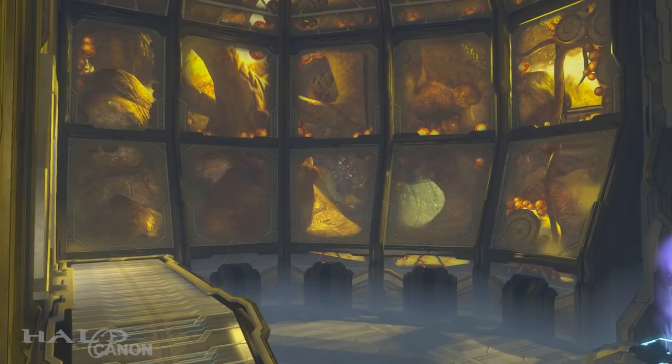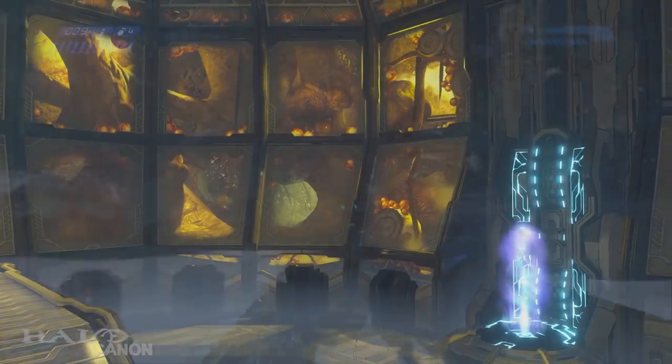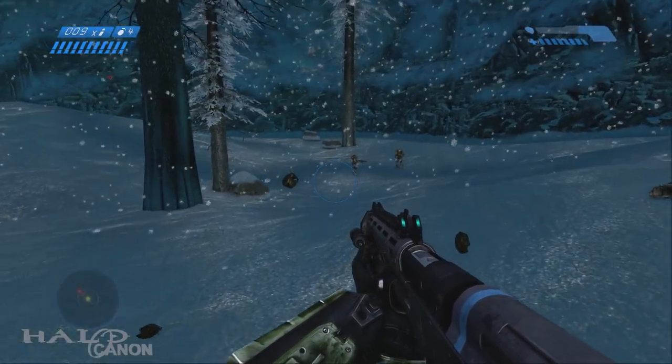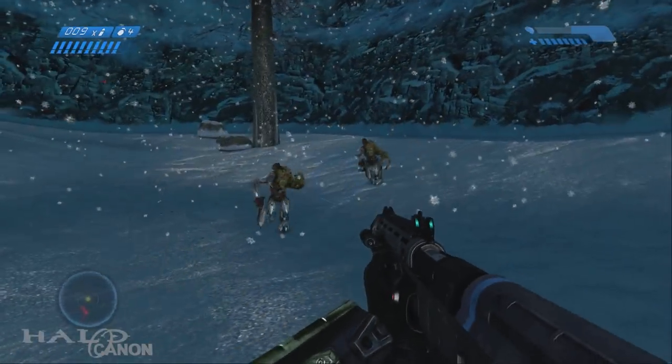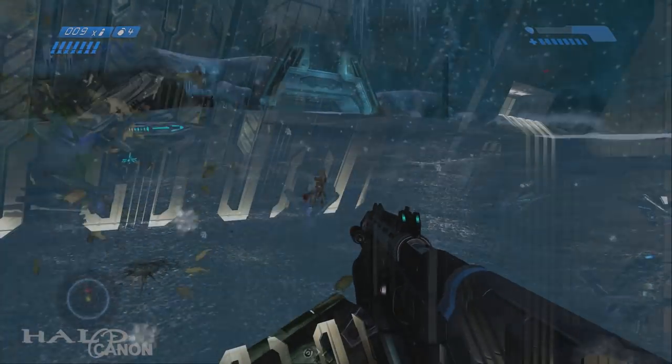If there were ever an outbreak, a number of security measures could be put in place to prevent the flood's spread. The most basic of these involved implementing inclement weather conditions in the local environment. The frigid conditions would slow the spread of the parasite — or so it was hoped. Beyond that, the main containment and defense methods would fall to the Sentinels.